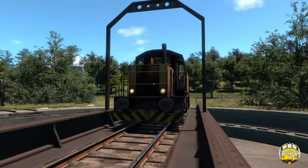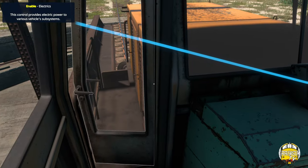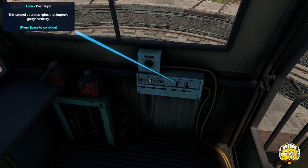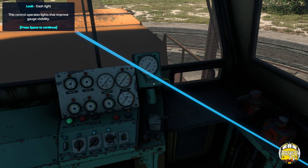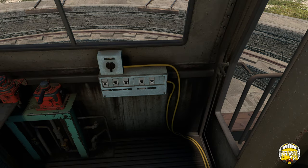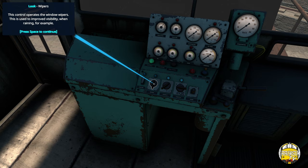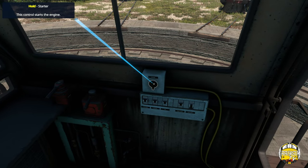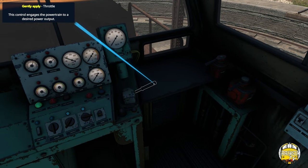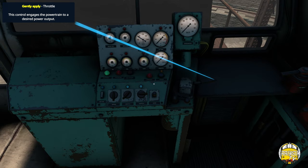Now we're ready to take the loco for episode two - we just did the tutorial. Electrics on, starter on, traction motors on. Again if you want to see all this in slow-mo, episode one has it all for you. The dash light is telling me to do the cab light as well, yes. The wipers - we already know about all this. I want to start the engine up by holding the starter.